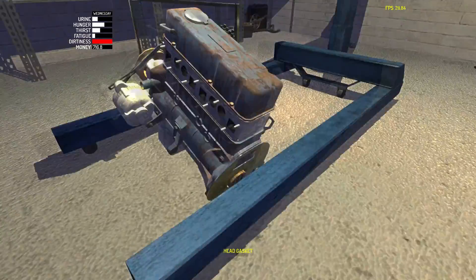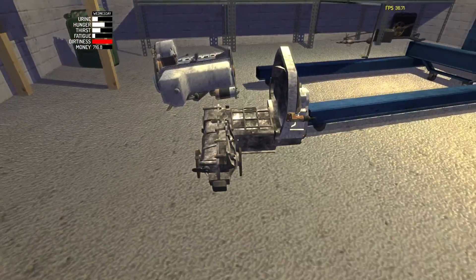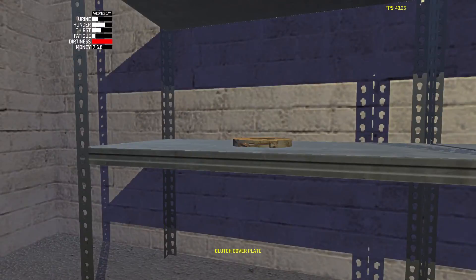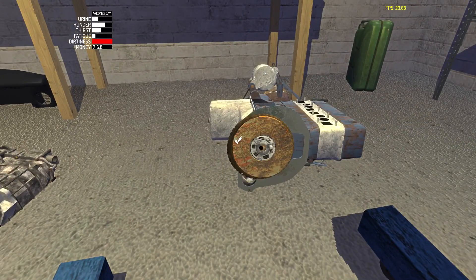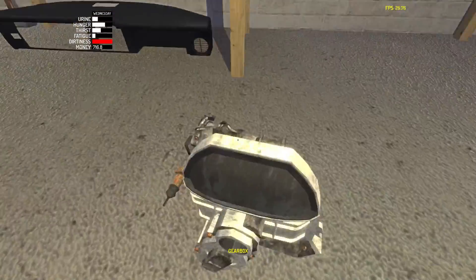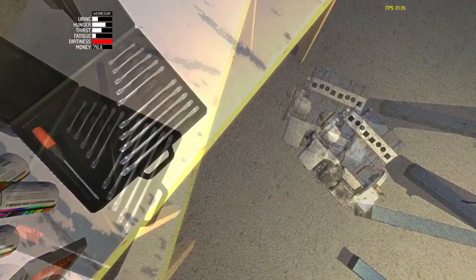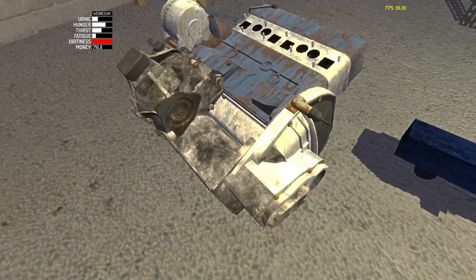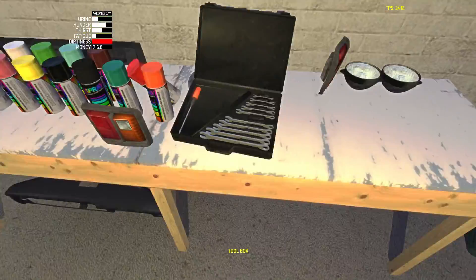Maybe the transmission needs to be on. We gotta put on the flywheel first, and we also need to put on the clutch — it goes right there. The clutch doesn't need any bolts and just goes on the flywheel just like that. Then the transmission goes on just like that. Now we gotta put on the drive gear, which is right here and goes right around here — yeah, right there.